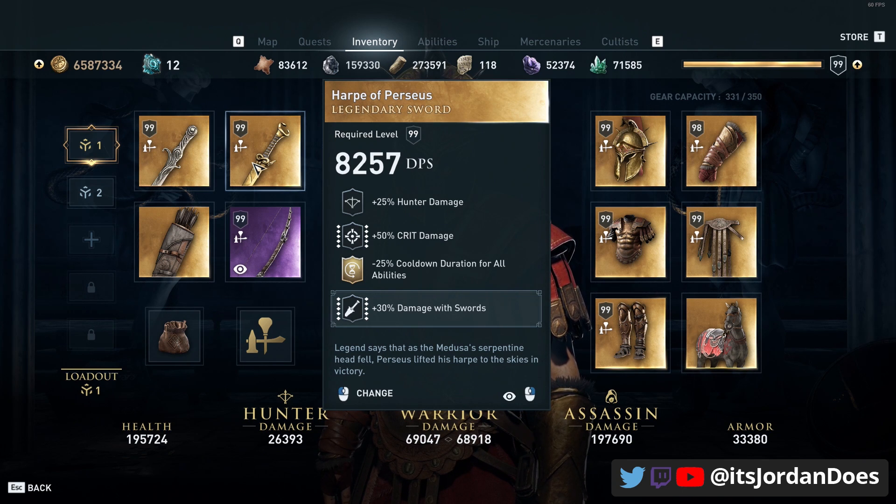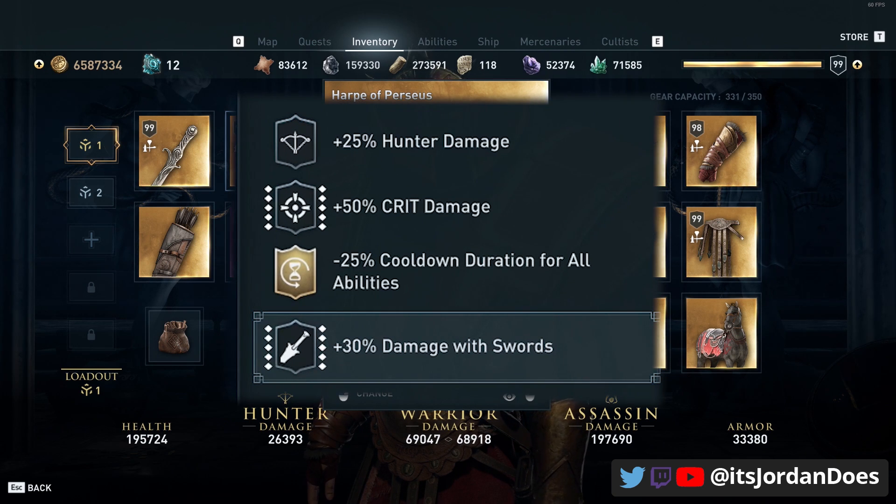The secondary weapon is the Harpe of Perseus, which you get from killing a mythical creature. This gives us hunter damage — I wish it was warrior — but I want the crit damage and the cooldown duration for all abilities so that I can be using abilities quite often, and then again I engraved it with more damage with swords.